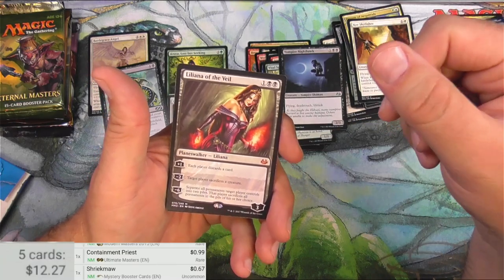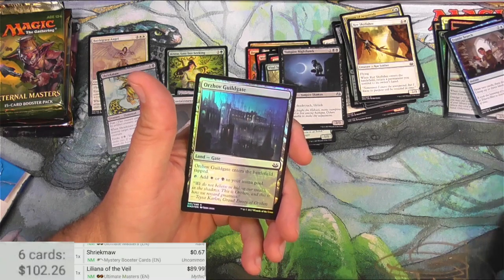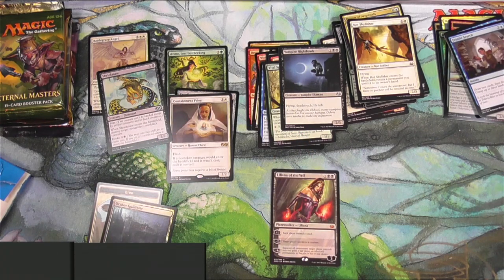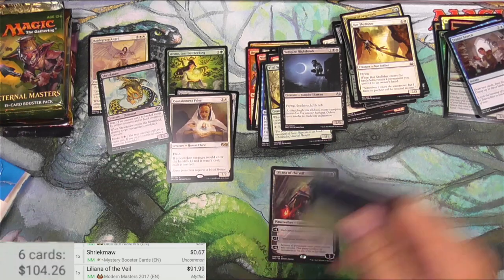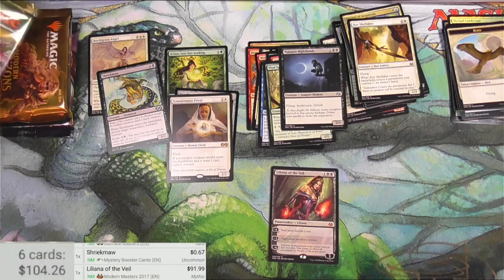She just makes players discard cards — what's so good about that? $89.99. The Ultimate Masters version is probably pretty close for this one — slightly more at $91.99. I might actually get a sleeve for this later, since I have no sleeves here. Happy Birthday to me — it's not my birthday.